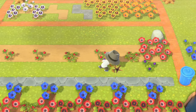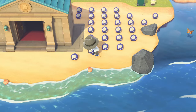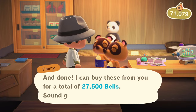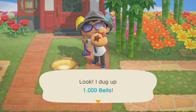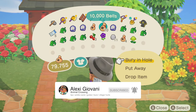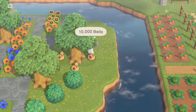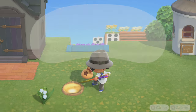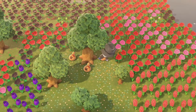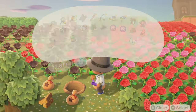Each day you get 3 fossils to unearth. Once you've completed your museum, fossils are a great source of money — I tend to hoard them near the museum and bulk-assess with Blathers. Along with 3 fossils daily, you'll also find a glowing spot that gives you 1,000 bells. The trick is to put 10,000 back in, as this gives you 3 times back after 4 days. To keep a constant flow of money, I make a mini money orchard, rotating trees in a small space — as one grows to maturity I chop it down and replace it with the nursery tree of that day. It's the circle of life.